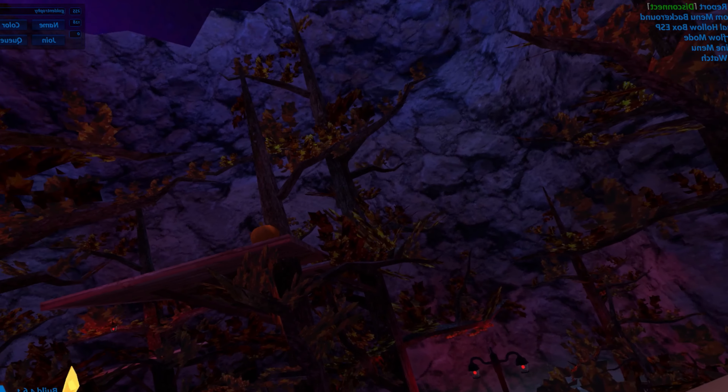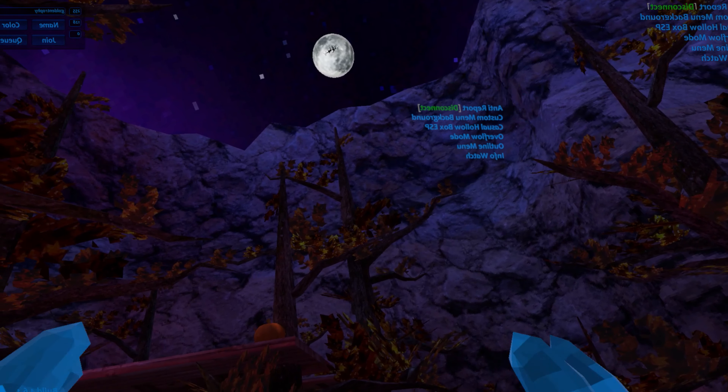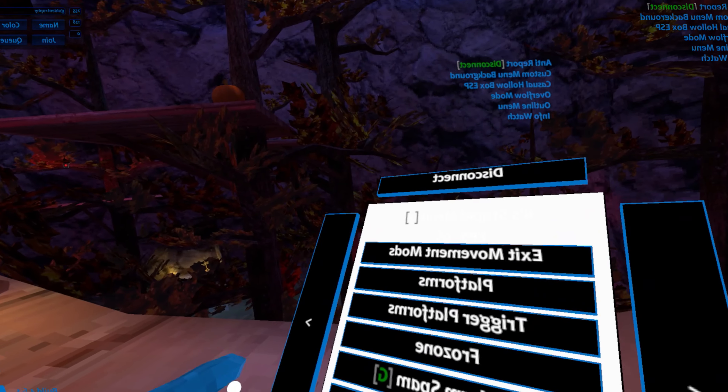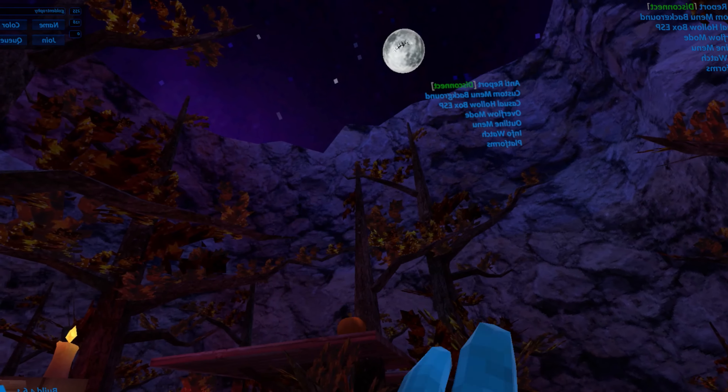If you come to the bridge and look at the moon, you'll see a crack. But in today's video, with some mods, I'm gonna get up there and check it out. So here's my mod menu — I'm gonna just press 'crack platforms' and now let's get up there.